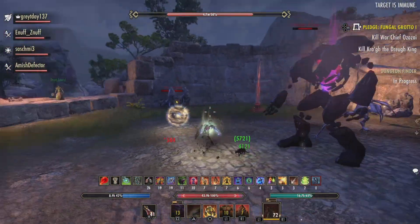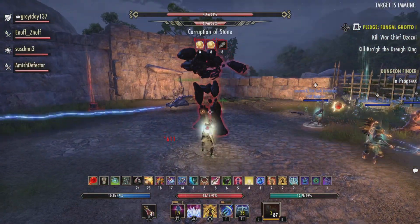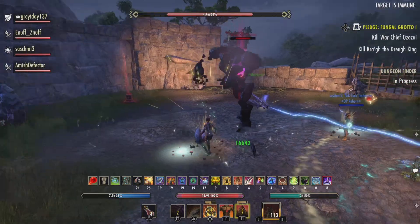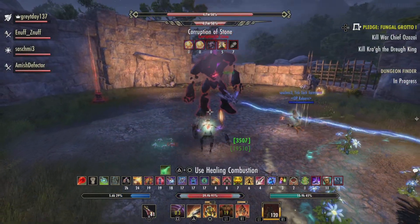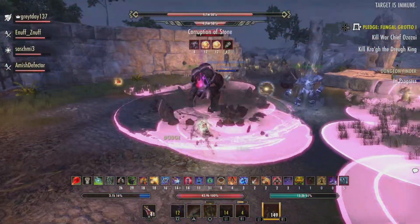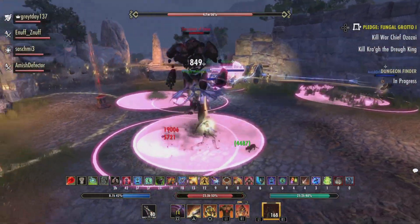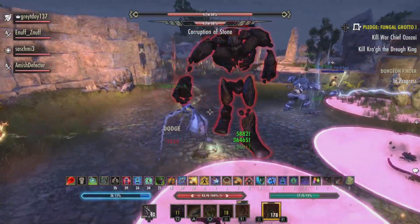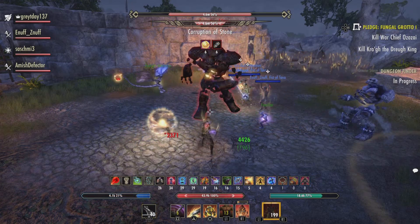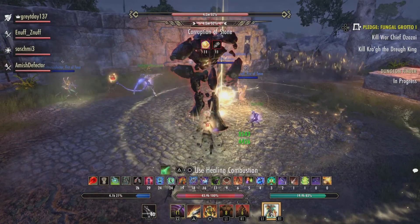This is the second burn phase — the second time that there are atronachs in the arena — and then the boss will get burned down to about 30% health. This is the last time that the damage dealers are going to focus the stone atronachs. Once we get through the last hide phase at 30% and finish that hide phase and he goes into execute, it's important that we just stack and burn, still staying in that square or diamond formation around the boss.